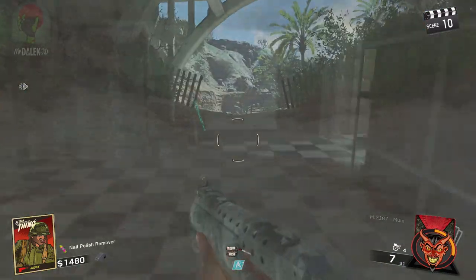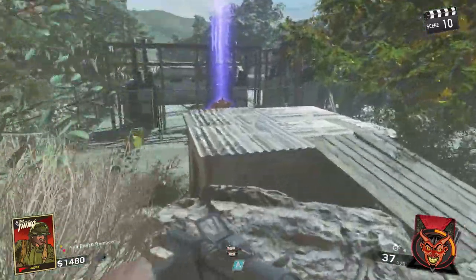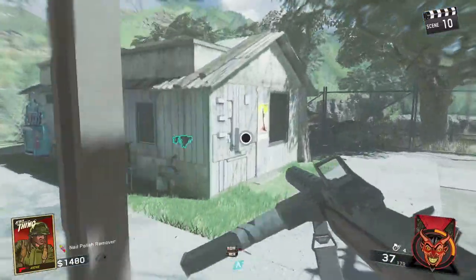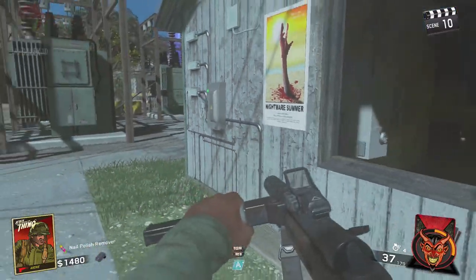It's pretty simple — just pick it up, go back to the power box, insert it, and you'll turn on the power. This activates all of the perk machines around the map and most of the traps. Some traps will involve finding pieces to fix them, but this will turn on most of the power.